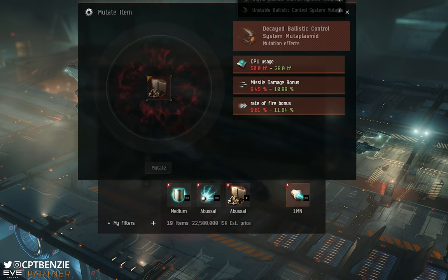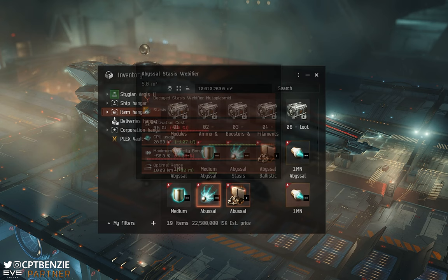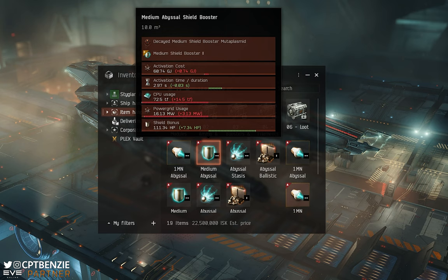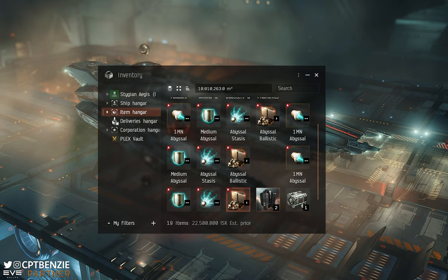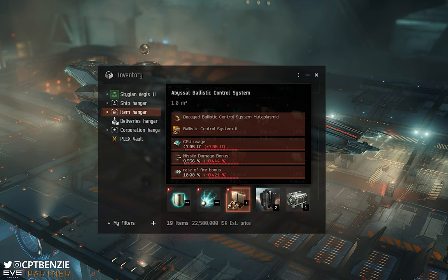That's how those work. Once you've mutated modules, they get a red icon in the top left to let you know they are abyssal modules. If you mouse over them you can also see how they've been affected — an easy way to quickly check and decide whether to keep, trash, or reprocess them. Some of these are just pieces of crap — we literally made a ballistic control system II worse than it would have been otherwise.